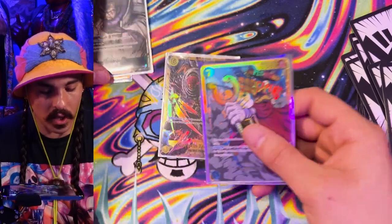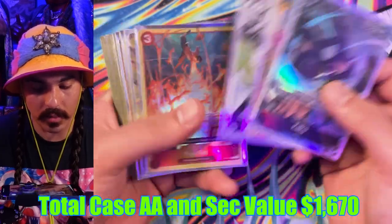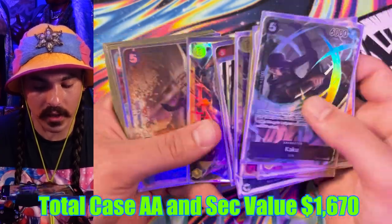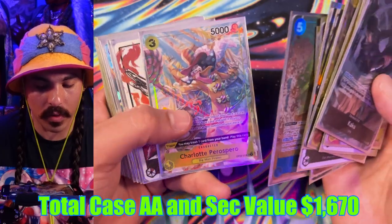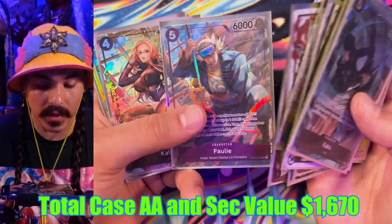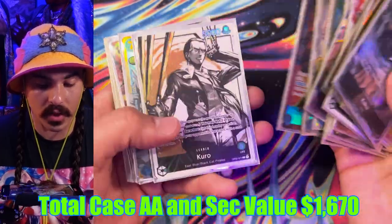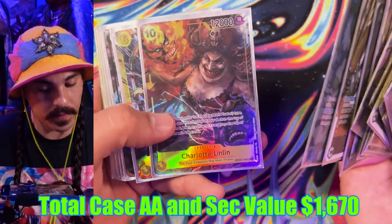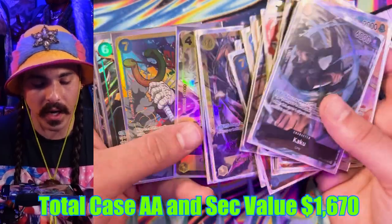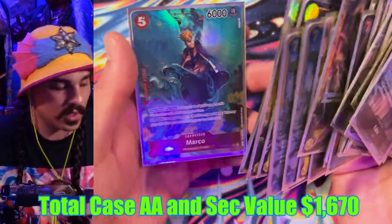Let's do a quick rundown of all the pulls: alt art Kaku, alt art Pudding, alt art Rob Lucci, alt art Fire Fist Ace, regular art Katakuri, alt art Kuro, the wanted Luffy, alt art Katakuri, a Zeph alt art, one Perospero alt art, one Ace alt art leader, the wanted Kaido, Pauly, Khalifa, Sogeking SR, Usopp alt art without shiny tears, another Usopp alt art, Kuro, the summoned Nightmare Big Mom, pseudo-summoned Cracker, Katakuri, and Marco as a pseudo summon.